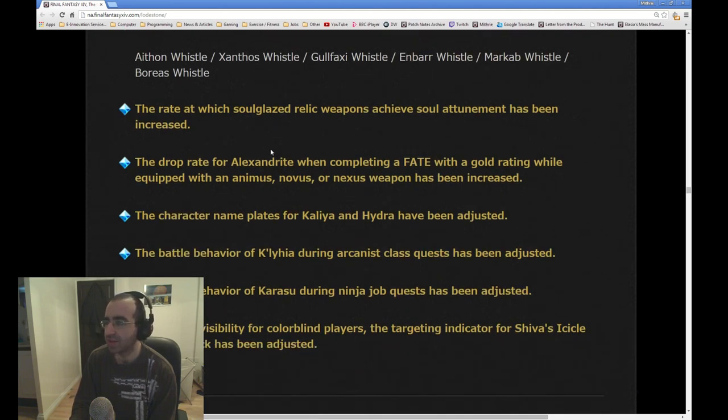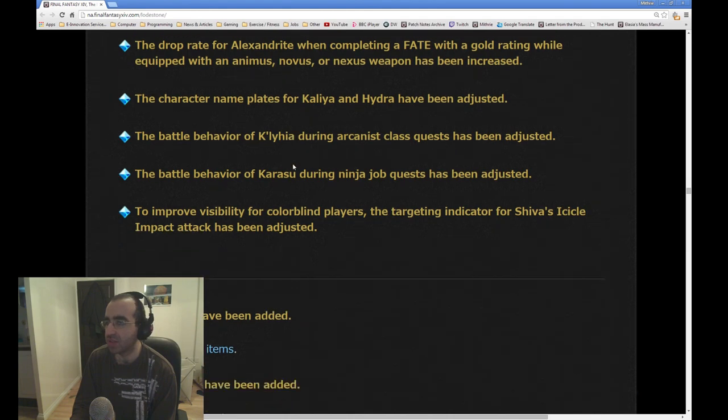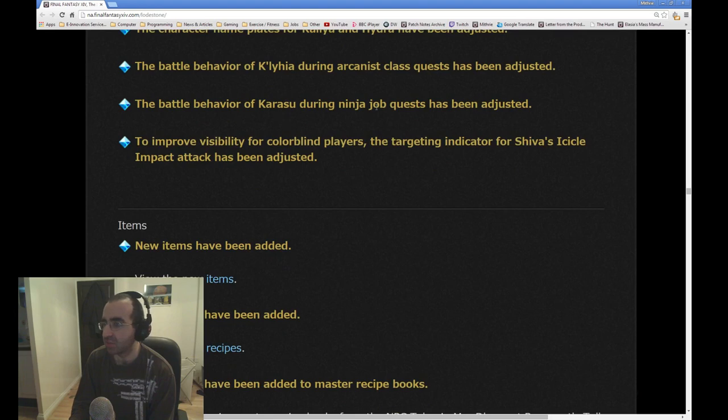The rate at which soul-glazed relic weapons achieve soul attunement has been increased, which is great. This is when you want to upgrade your relic Nexus — at the moment you have to farm 2000 lights and getting those lights is tedious, so they've made it easier. The drop rate for Alexandrite when completing a FATE with a gold rating while equipped with an Animus, Novus, or Nexus weapon has been increased. The character nameplates for Kali and Hydra have been adjusted. The battle behavior for Kali during the Arcanist class quest has been adjusted, and the battle behavior of Karasu during the ninja battle quest has been adjusted.